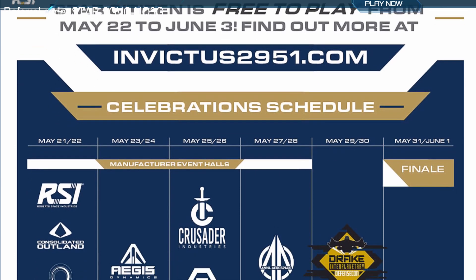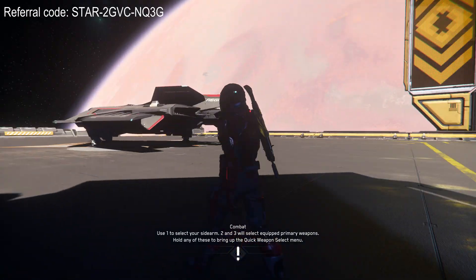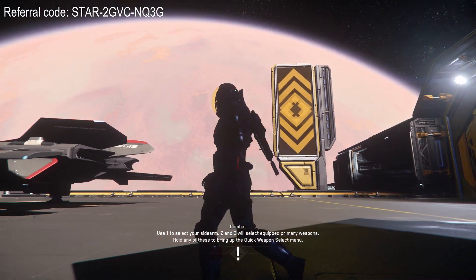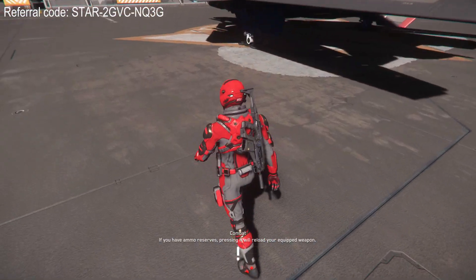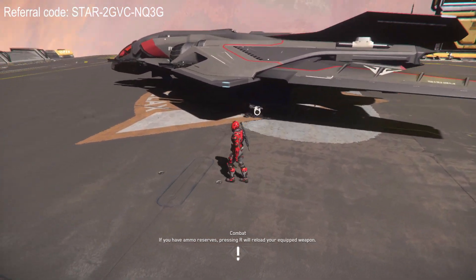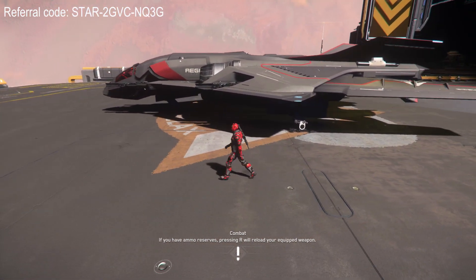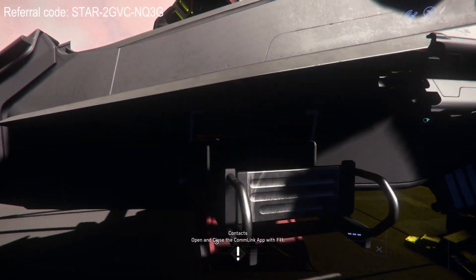The Invictus event will take several days. You will be able to fly the majority of the already available ships in stages. Every day there will be an expo where a certain manufacturer will show their ships and vehicles. You will then have the chance to rent those ships and vehicles for free and try them out until the next manufacturer goes live, and so on.